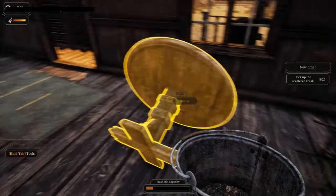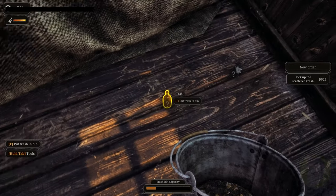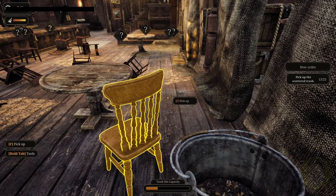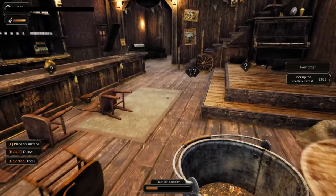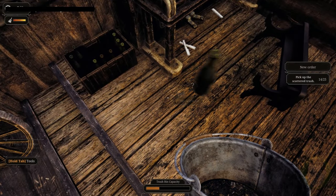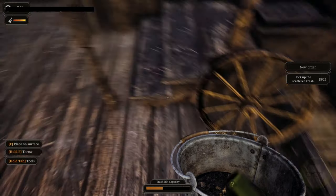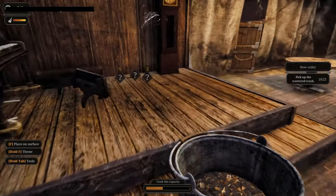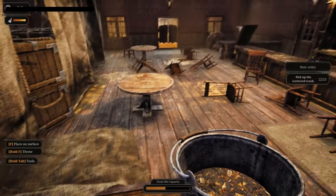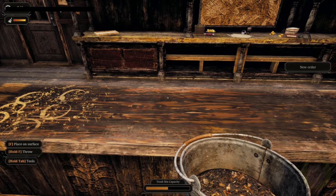We've got 13 of 25 in our bin. Got some more trash there — she's definitely a dirty old saloon. Hopefully we get somebody in there playing that piano at some point. There's some more over here. We've got three more pieces of trash to go — there's actually three over here on top of the bar. Beautiful, nice and done.